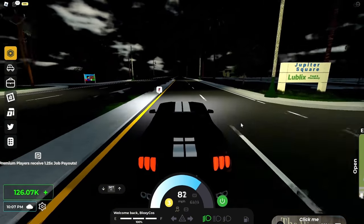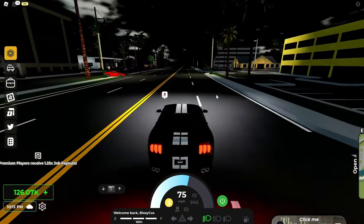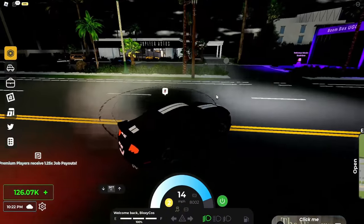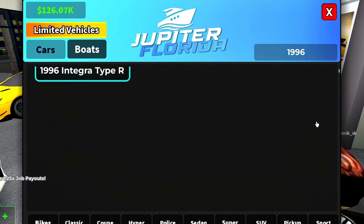I just realized I can now also make drifting shorts for this game, just like I do in Southwest Florida. You can leave suggestions on where I should drift in the comments below. Let's do some donuts - this update is just amazing. Let's go to the dealership and get the Honda Civic.